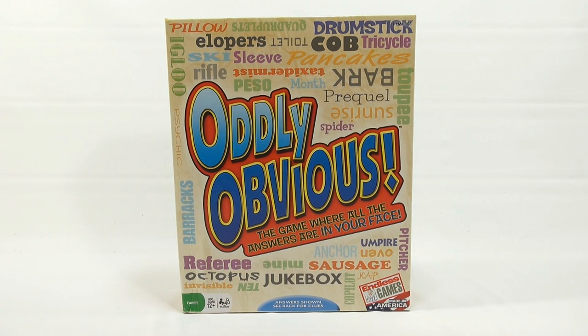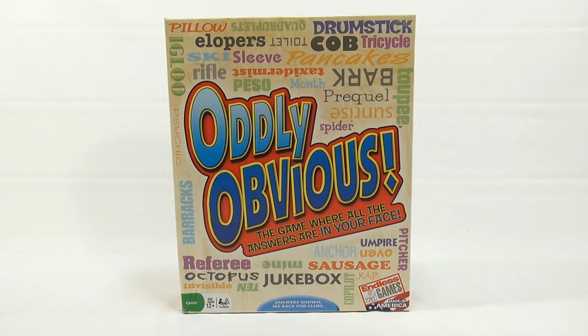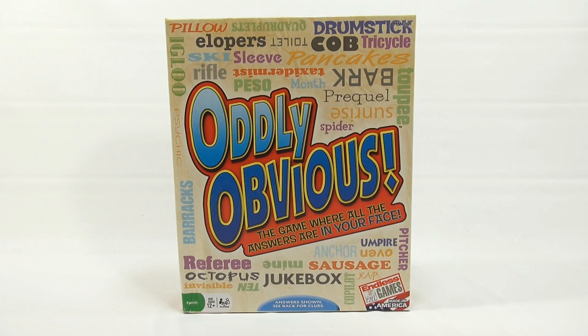So as you can see, there's a ton of words on the front, like drumstick, tricycle, toilet, elopers, ski. It says 'answers shown' — so those are the answers. See back for clues. It's an Endless Games family game, ages 12 plus, 3 players.